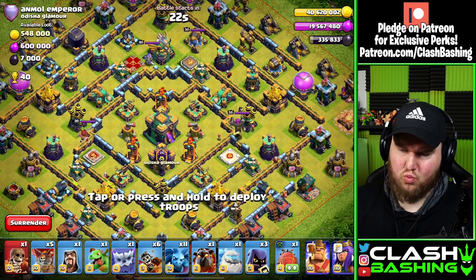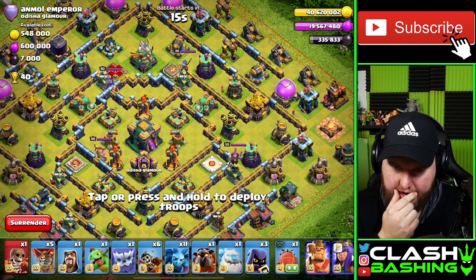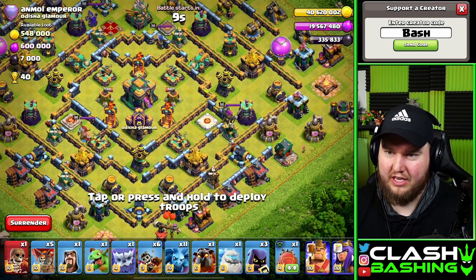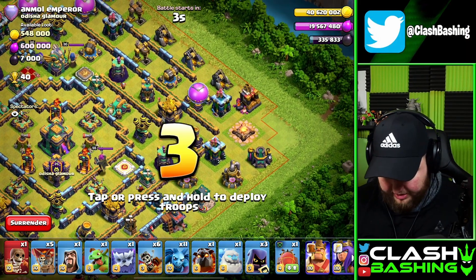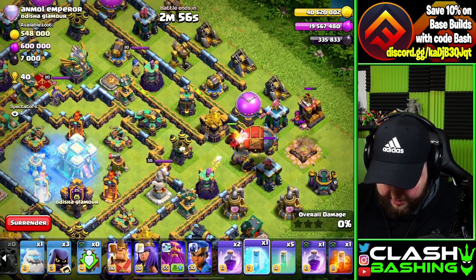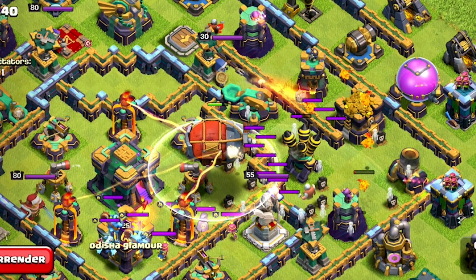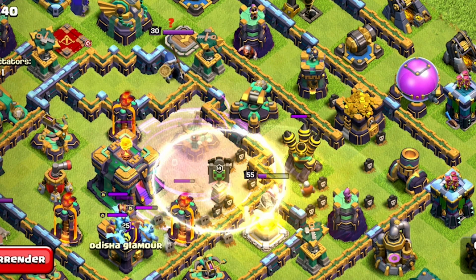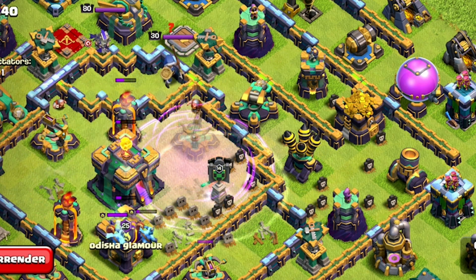Alright guys, we got Magic Riders now. I think we can get our heroes to take out the queen and Royal Champion. So I think we go with our Blizzard down here at the bottom of the base, maybe try to go for the town hall and a Scattershot. We'll have to freeze that sweeper. So we're gonna freeze the sweeper as we start to work in here, and then we're gonna try to drop our blimp just right here on the other side of the wall. Perfect.